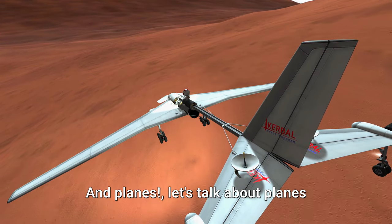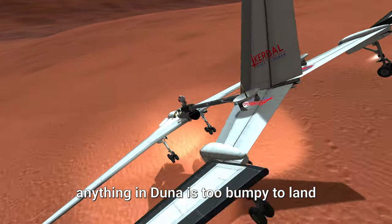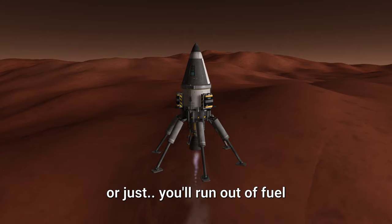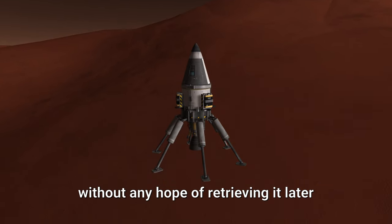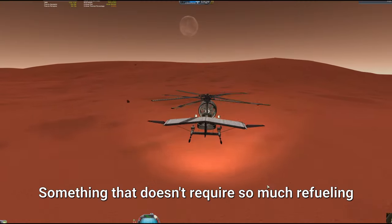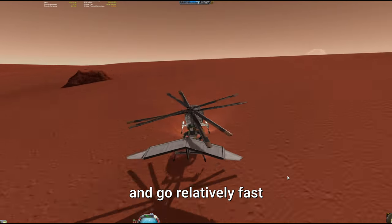And planes! Let's talk about planes. Planes are good but they have a very high speed for landing and then anything in Duna is bumpy to land. And then we have the basic rockets. Rockets are simple but you have to keep refueling them or you run out, and you just end up crashing in the middle of nowhere without any hope of retrieving it later. So I wanted something better in every possible sense — something that doesn't require so much refueling, something that is easy to land, something that can fly and go relatively fast.